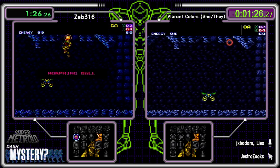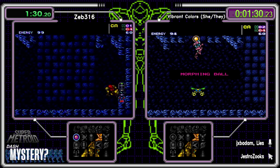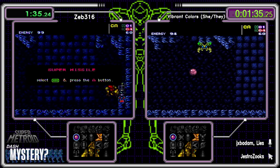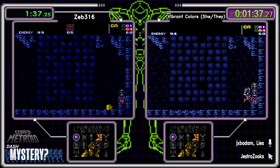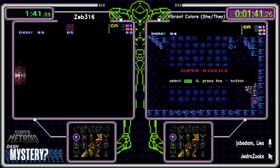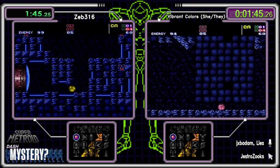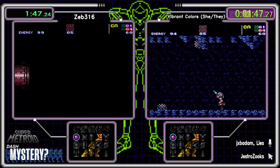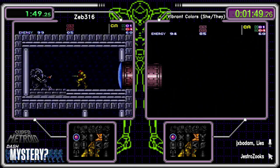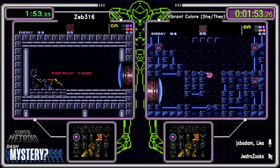One of the hardest parts of the game is remembering the items you have — and we see Vibrant did set up for that damage boost. Now we know that this last major in Crateria is not a suit. It could be something good though — something required like Speed or Ice. We don't know whether this is area rando or vanilla area yet.